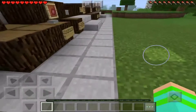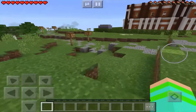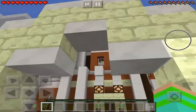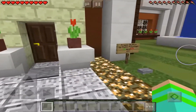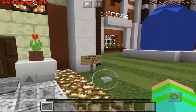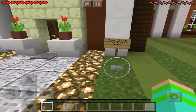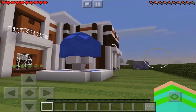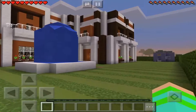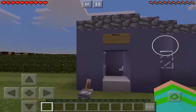Here we are at the beautiful entrance. Welcome to my smart house! Press the button to turn the fountain on and off. Let's see it turn off - and now back on. The fountain looks really cool! Let's go take a look at the outside stuff first and then we'll look inside.